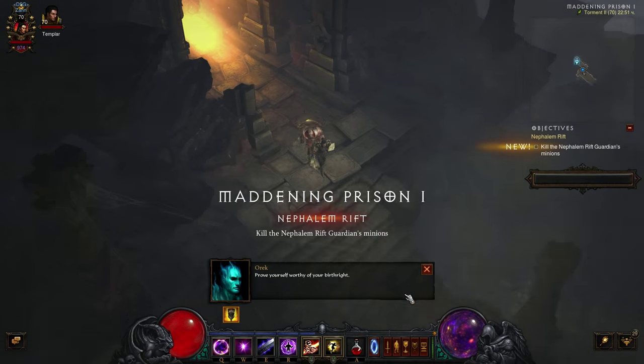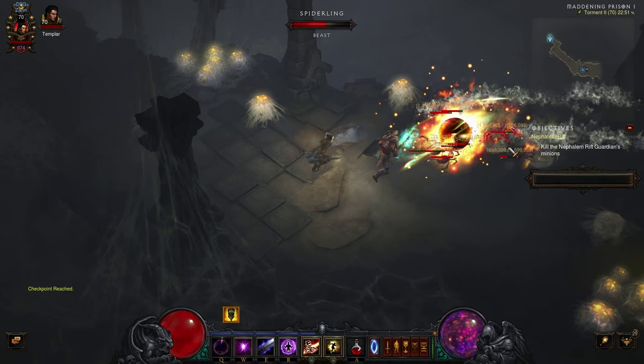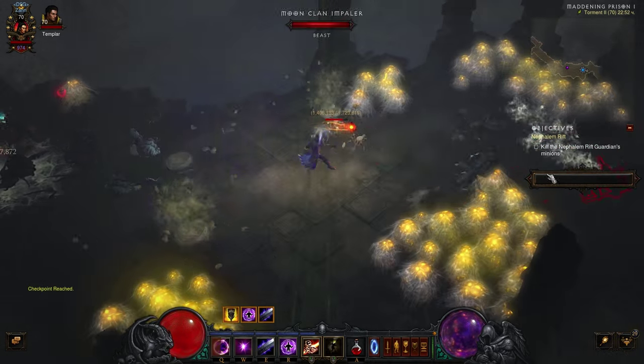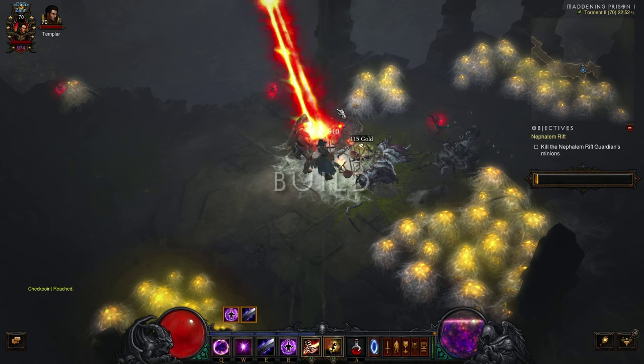The purpose of the beginner wizard guide is to provide you with a build and item recommendations that will reliably carry you through the trade torment difficulties and get you into low torment farming, without requiring specific legendary or set bonuses. For the purposes of the demonstration, I have removed paragon points and high-level gems to simulate a beginner character.